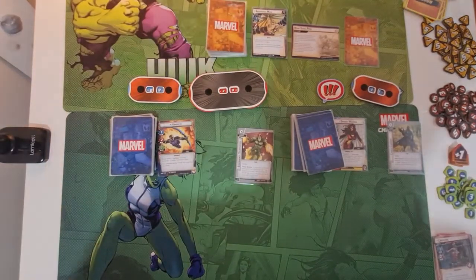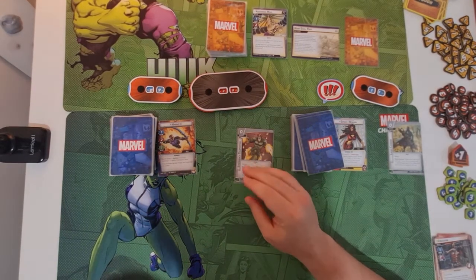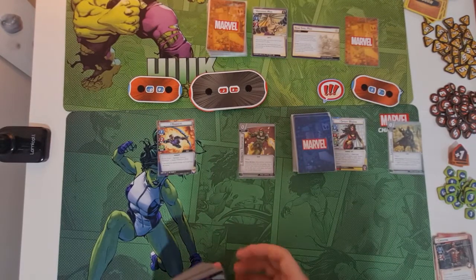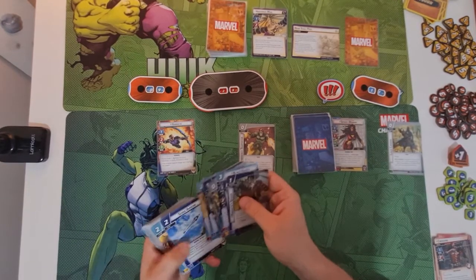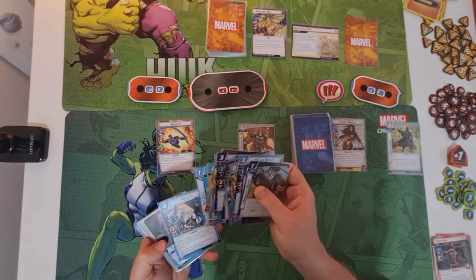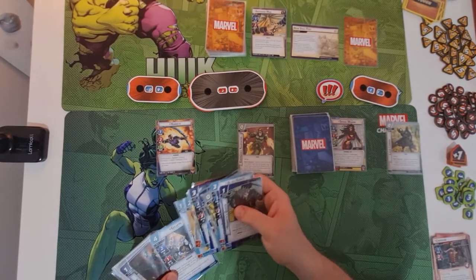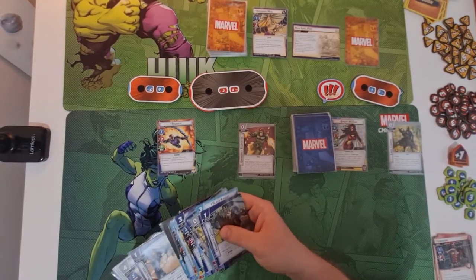Setup is done. Absorbing Man has 28 health to start with and does two attack. We get to discard a campaign card, search our deck for an ally, put it into play and give it a tough status card. We've got Black Knight, Mockingbird who's good for constant damage cycling, and Goliath who does plus four attack until end of phase - so five damage, or ten if we can use him twice.